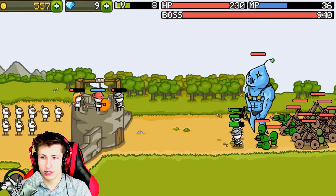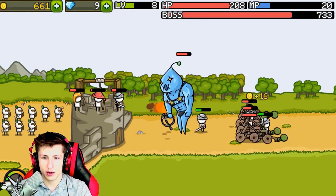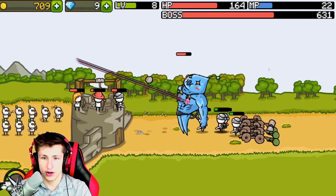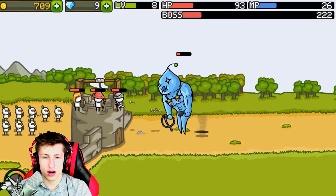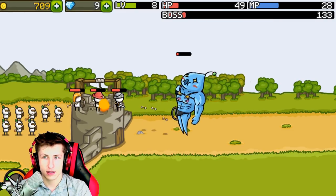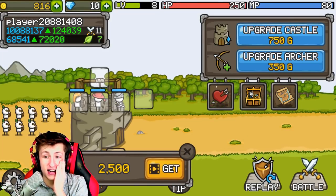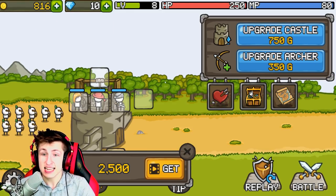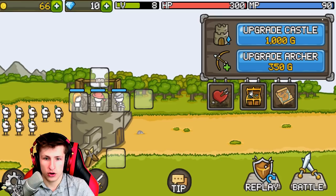Oh this is a boss - I was not expecting a boss! Oh gosh, I don't know if we're gonna be able to beat a boss. What in the world is this? This is crazy - I don't know if we can beat him. We won with like five HP - that was insane! Okay we're upgrading, we're upgrading. Oh that's a tower - what is this? Oh we have another hero!